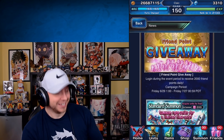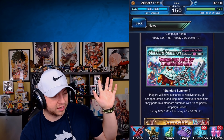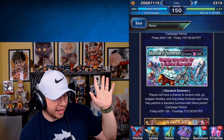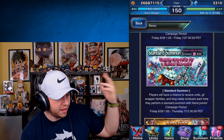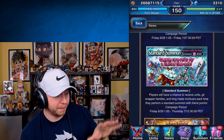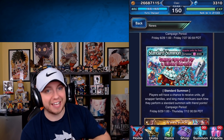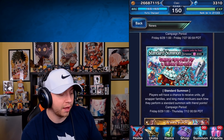Friend point giveaway — friend points, baby! They're making the standard summon give us Gil Snapper family and King Metal Gigantoars. We really want those because we need the money in the bank and the experience ready for seven stars, which I'm thinking are gonna come in July. So be ready for that.